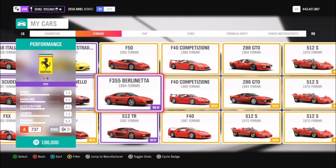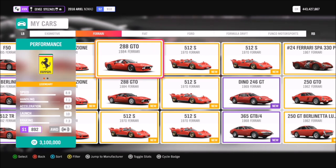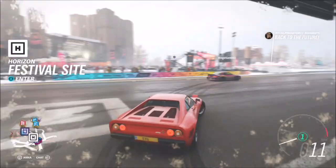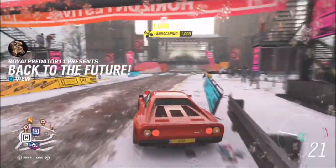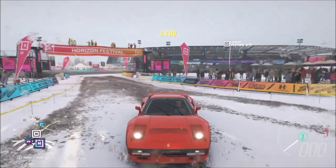First of all, you want to pick yourself a car. I just went for a Ferrari 288 GTO, but as the car isn't an important part of the challenge, you can go for whichever car you want — it doesn't make a difference. For the location, I've just left the Horizon Festival and right there directly in front is the festival main stage. This is where you want to be taking your photo with two other cars.